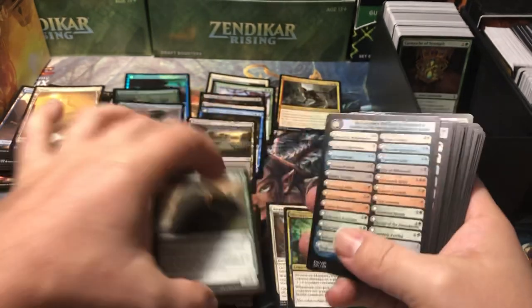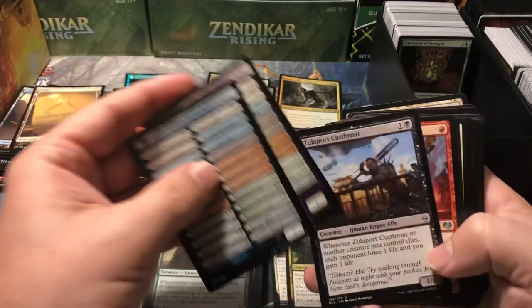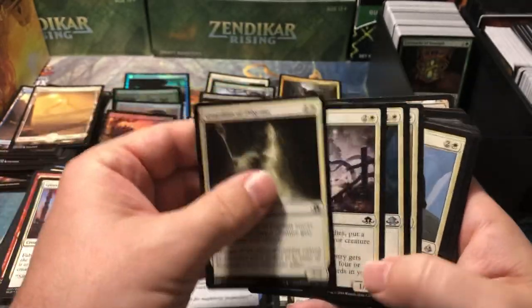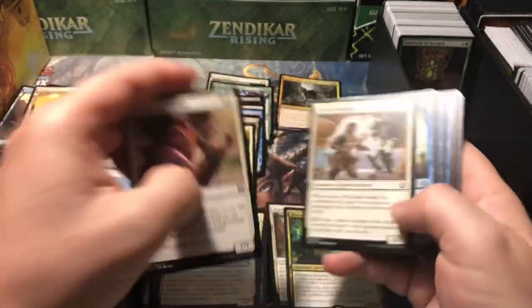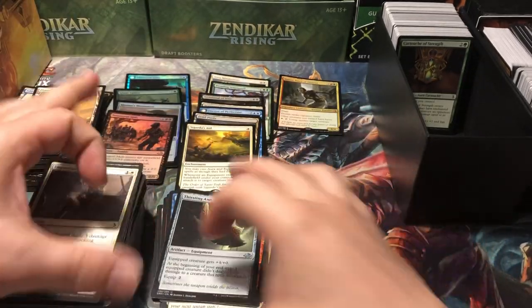Oh, a foil rare — Scrapheap Scrounger, I think that one's worthless but we'll check. Hermit of the Natterknolls — it's a dollar. How much is the foil? Eldritch Moon — only 78 cents in the foil. So that's worthless. But like I said, we've already broken even — we're not losing money anymore. If we find something spicy, we're doing well. Oh, that one came up seven bucks! It's like I said 'we need something spicy' and I'm holding the spiciest card we've gotten so far.